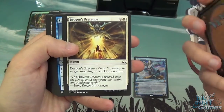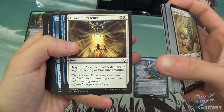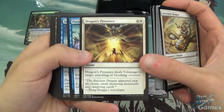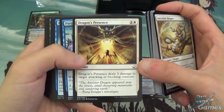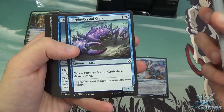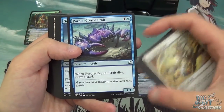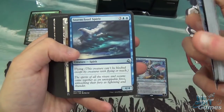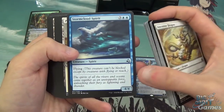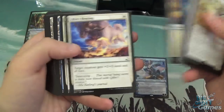Dragon's Presence is a three-mana instant that deals five damage to target attacking or blocking creature — it's like a slightly better or worse Gideon's Reproach. Purple Crystal Crab is a 1/1 for two, and when it dies, draw a card — not too bad. Stormcloud Spirit is five mana, 4/4 flyer. And another Quillian's Blessing.